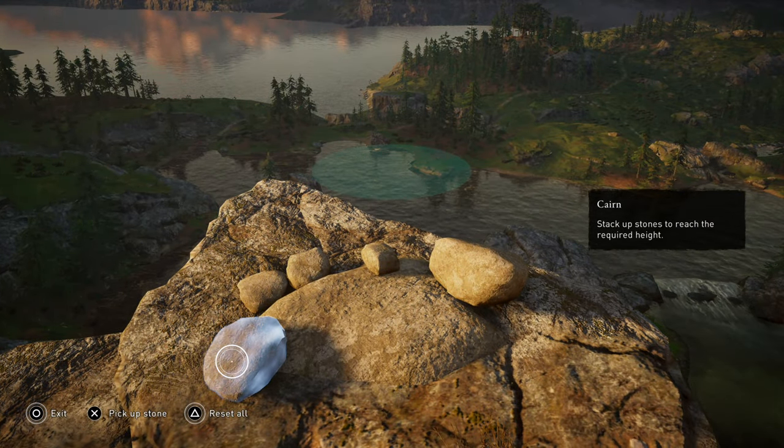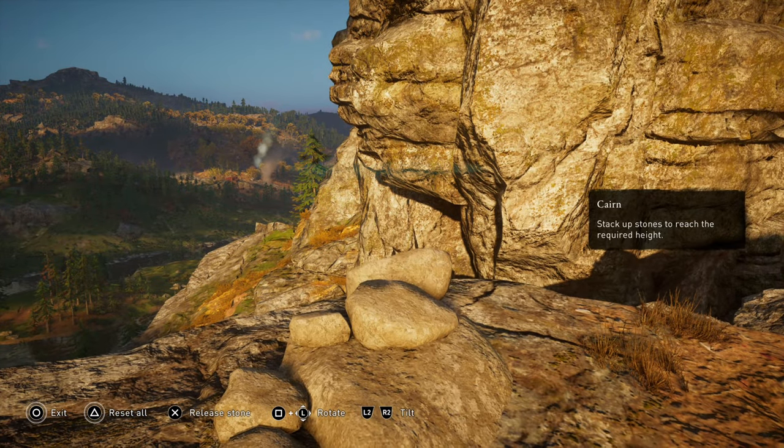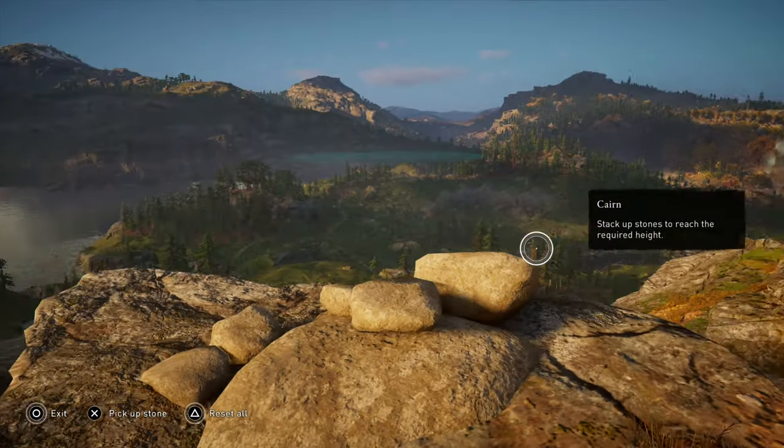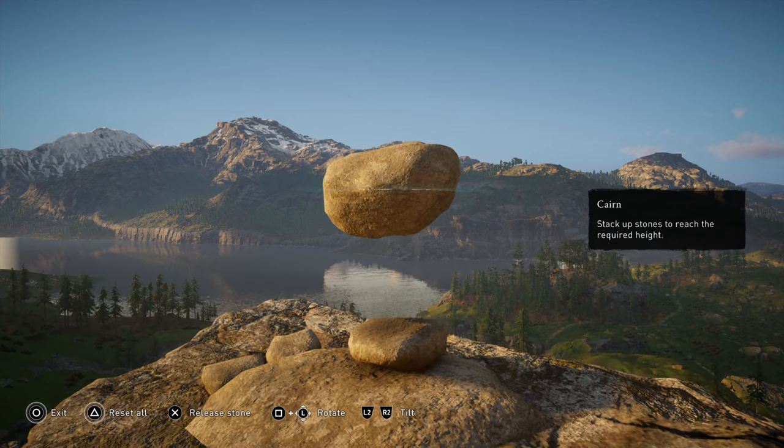First off we're gonna go ahead and grab this really awkwardly shaped one that has this rock here on the far left that has that huge angle on it there. We're gonna put it on the ground or on the base of this cairn here with the angle facing down.